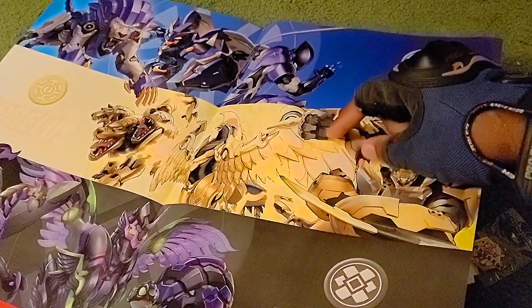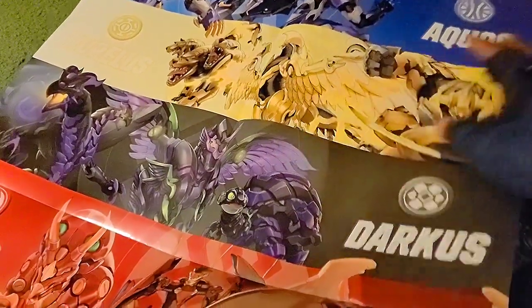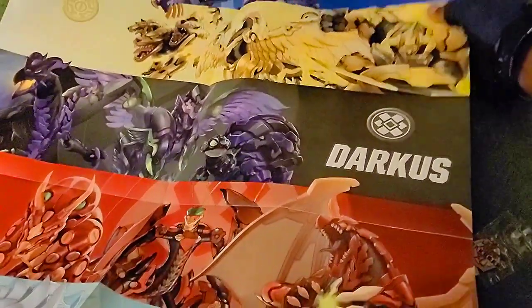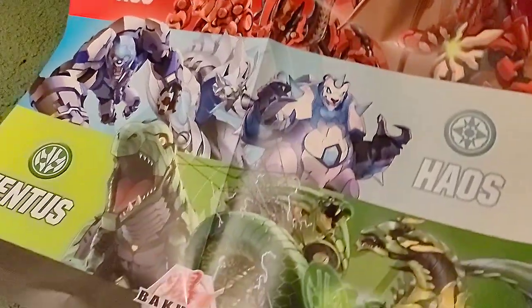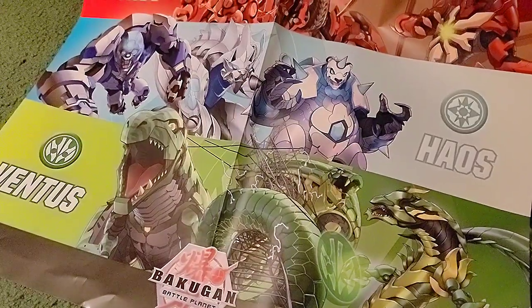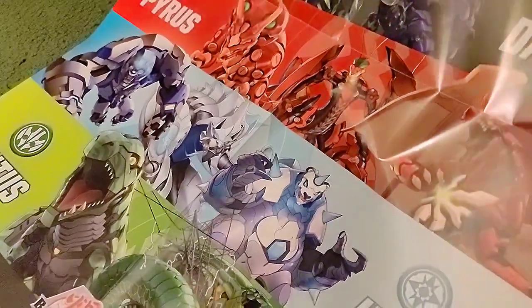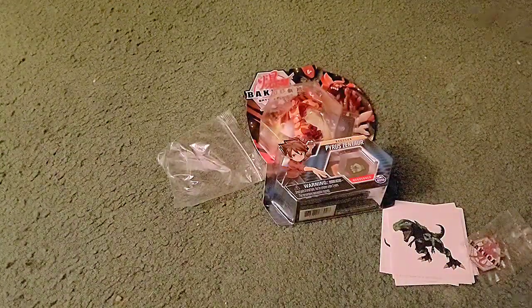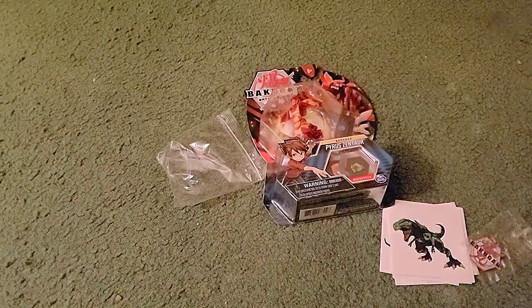So all the factions: Aquas you got Pegatrix, Hydrus, and Fade Ninja. Aurelus you got Howcore, Pyravian, and Maxatar. Then Darkus which has Turtonium, Pegatrix, and Nilius. Pyrus with Trino, Mantanoid, and Drago. Haos with Pandox, Gortheon, and Lupitheon. And then Ventus with Fangzor, Phaedrus, and Trox.